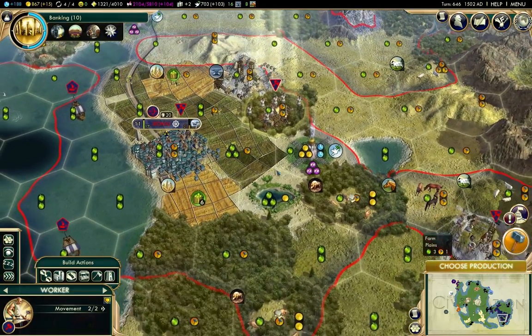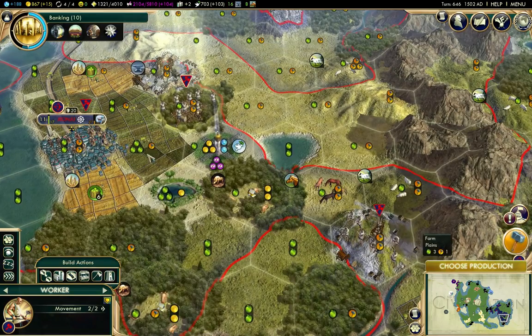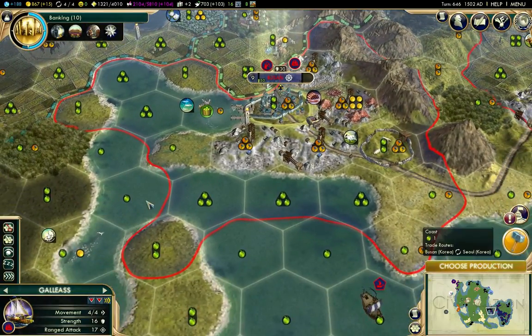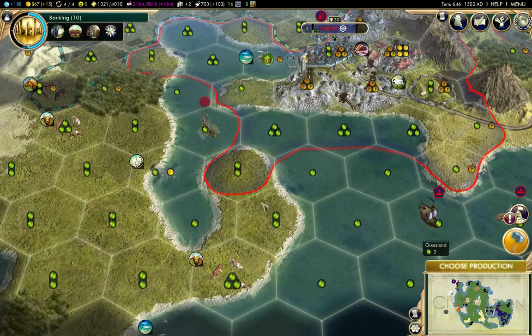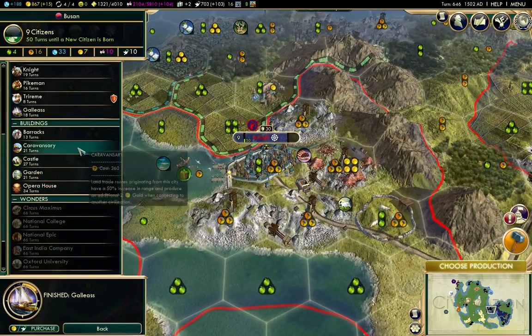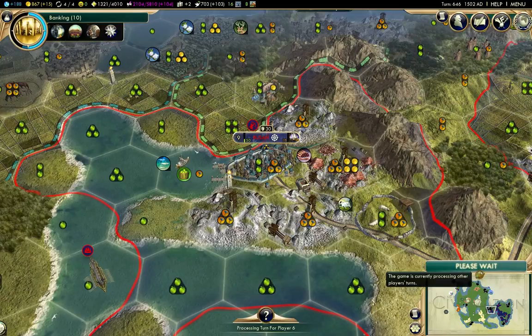I've made my lumber mill there. You can't improve an oasis, so I'll go over that way. There's a galleass — I'm not likely to see anything come in there, so first I'm going to bring the boat around to give me some visibility there. What can I build up here? I could build an opera house, but I'll build another ship or two, just so I have something to actually protect my coastline with.